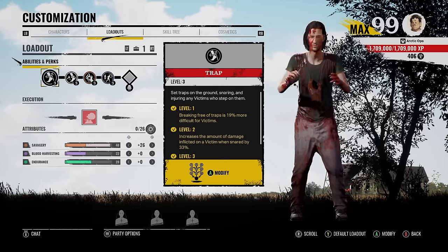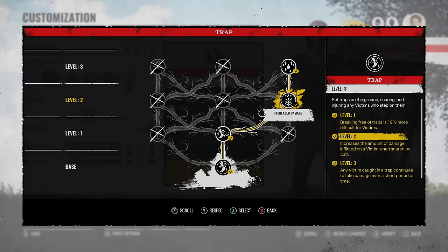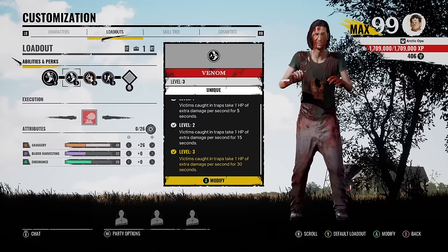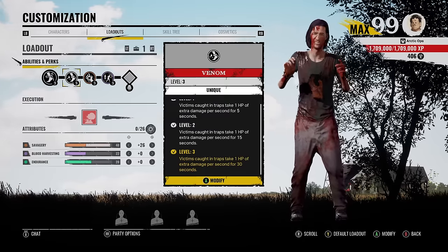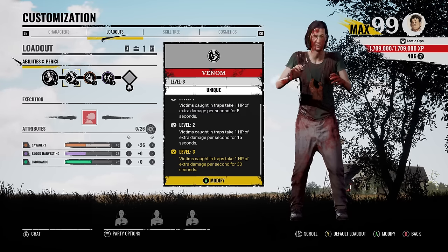But not only that, if the Hitchhiker is running the high trap build, then this combo can be insane. If the Hitchhiker has increased damage when the victim steps on the trap, and also bleed damage — any victim caught in a trap continues to take damage over a short period of time — and the Venom perk, victims caught in traps take 1 HP of extra damage per second for 30 seconds. They're pretty much done. And add the poison on top of that. Oof.